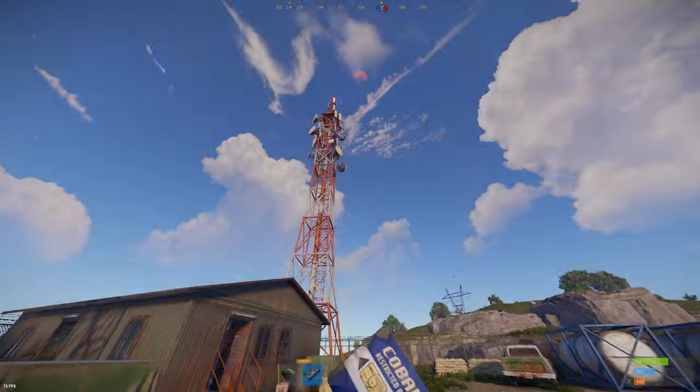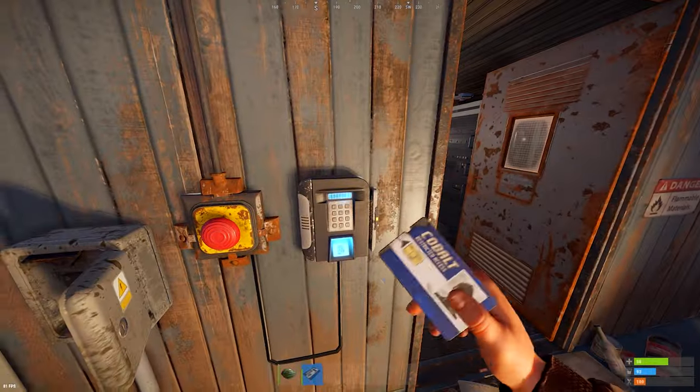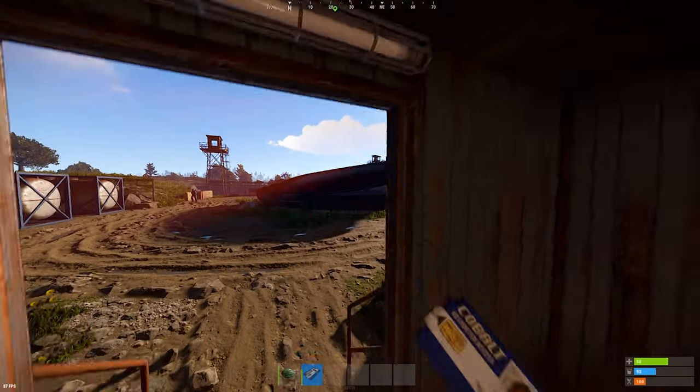To open the entrance to the monument, you are going to need a blue card. Enter the small green building next to the radio tower and swipe your keycard, then press the button beside it. The hatch will begin to open. It will take 20 seconds to open, and another 20 to shut.